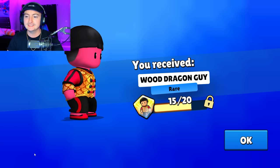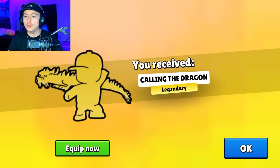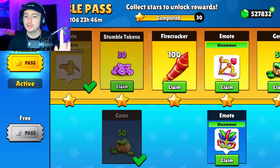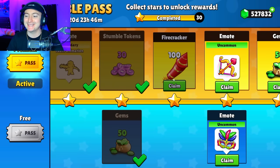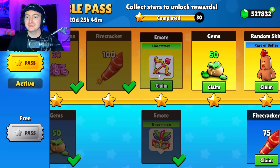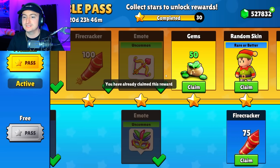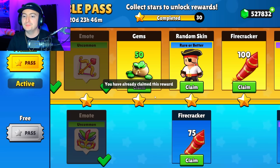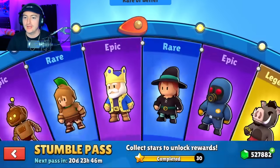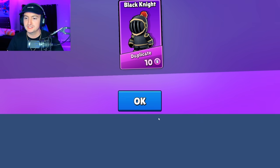We have the Wood Dragon guy, then 30 gems, and a legendary called the Dragon Taunt animation — which I'll showcase later, but it's insane. One of the most detailed taunts for sure. We have the Carnival Mask and the Cupid's Arrow emote, which unfortunately is not a special — a lot of people thought it was — but it's an uncommon. We got Firecrackers, a rare that really doesn't matter, we can just skip it.